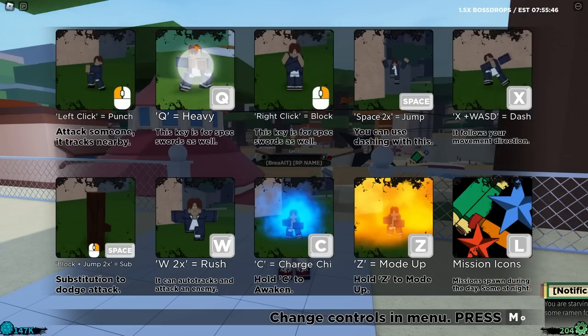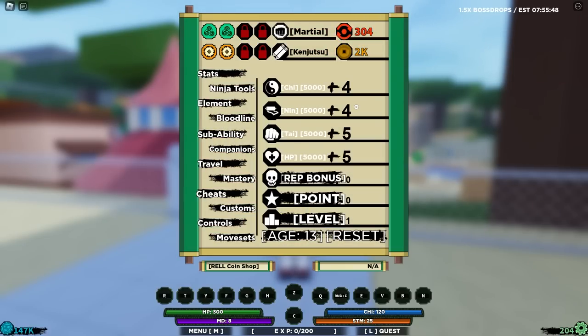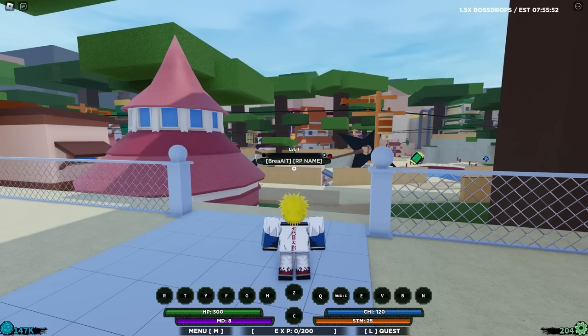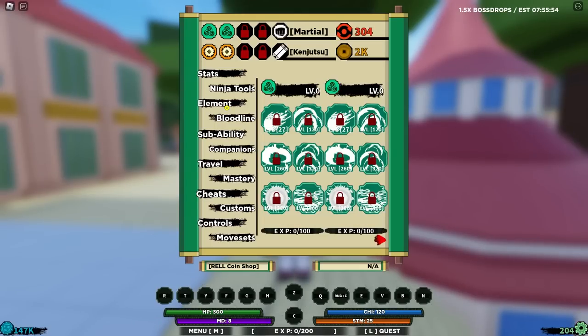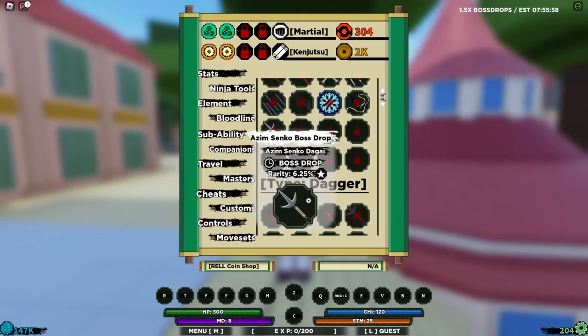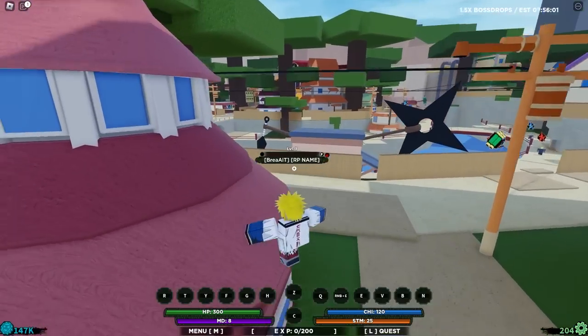Alright, here we are. We just spawned in for the first time on a brand new account. Let's press M — we literally have absolutely nothing. We also need to get the kunai, the teleportation kunai, which is this one right here. It's in the boss shop, shouldn't be too hard. We can get that at the end of the video too.